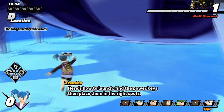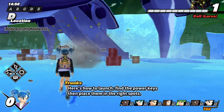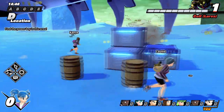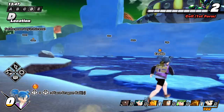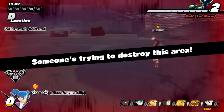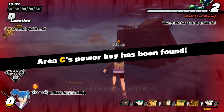Poor guy. Find the power keys, then place them in the right spots. Shut up, Trunks. Go put your scarf back on, you wuss. Ooh, key marker up. Doesn't look like Cell is near, so we should be good. What the hell? Are we in destruction already? We barely started!